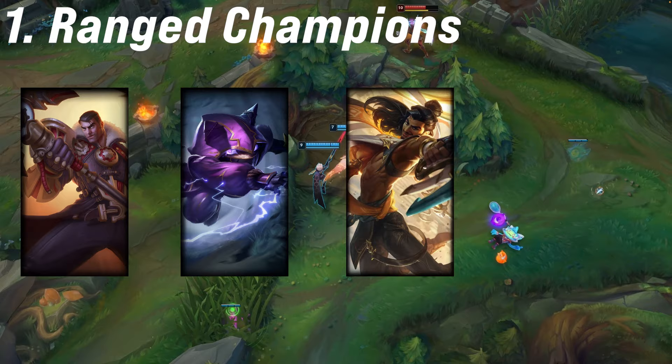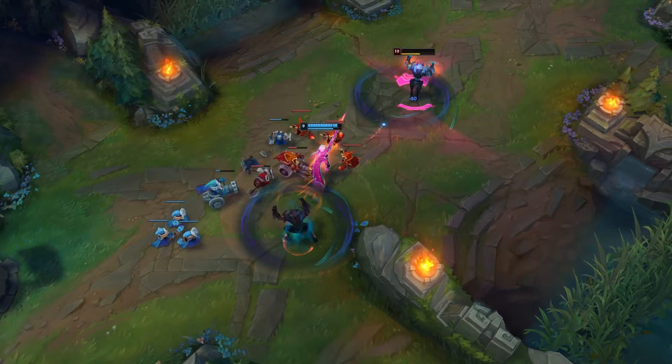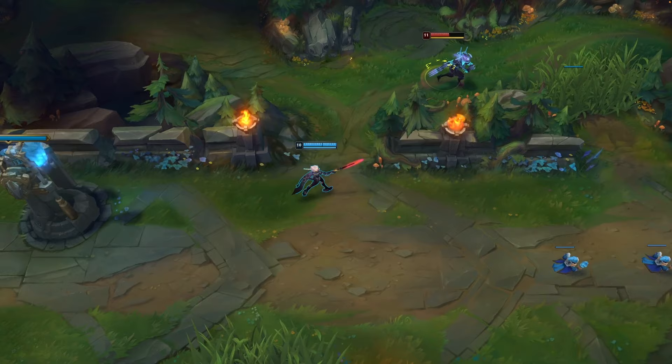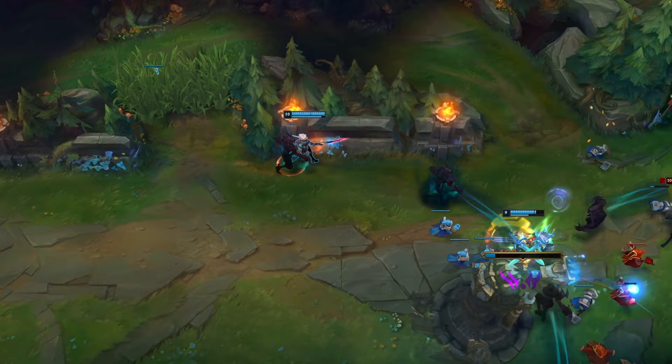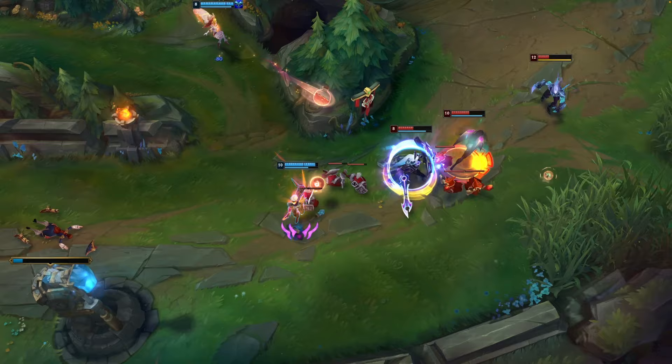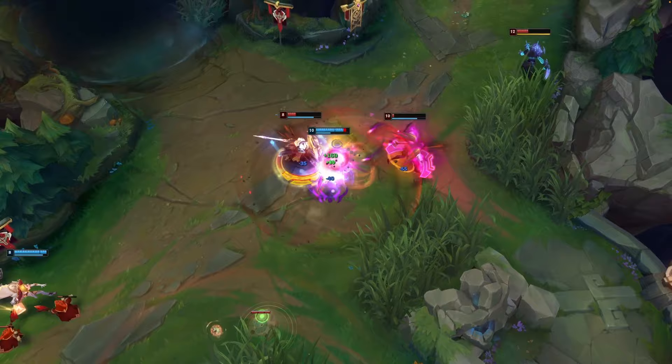The first category is ranged champions. Fiora has a real problem against Jayce, Kennen, Akshan, and Quinn. Fiora is great at sticking to her opponent once she's on top of them, but all of these ranged champions have great ways of poking her out and kiting away when she tries to engage. Champs like Kennen and Jayce also have CC that is very hard to riposte, nullifying one of your main abilities. When they all-in you after poking you down, you sort of need to get lucky to riposte their stun.